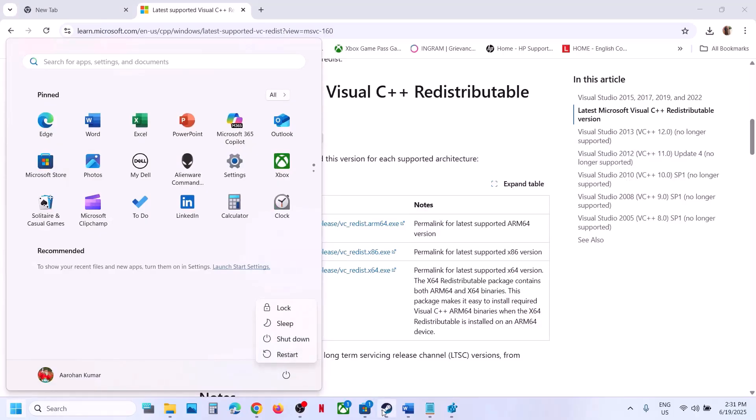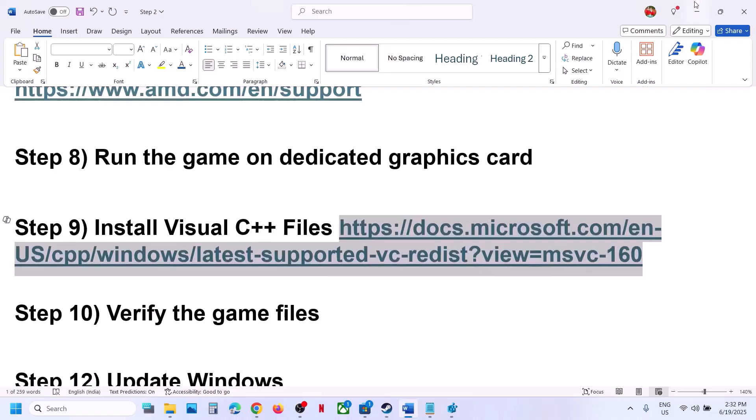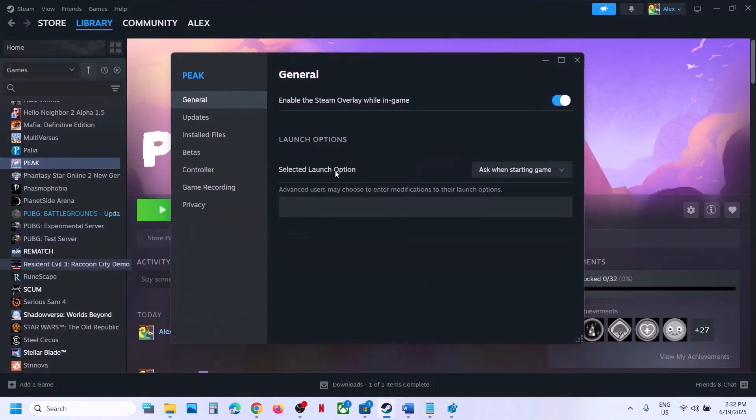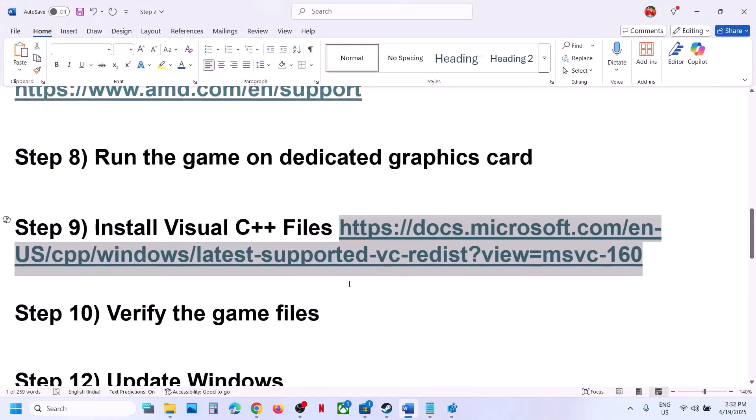After the system restart launch the game and check. If still not working, the next step is to verify the game files. Right-click on the game, select Properties, go to the Installed Files tab, and click Verify Integrity of Game Files. Once the verification is 100% complete, launch the game and check.